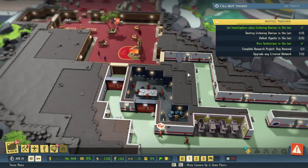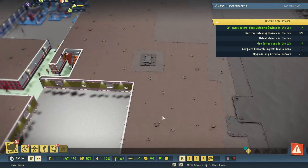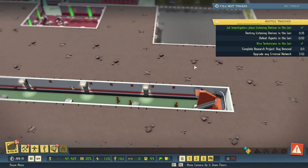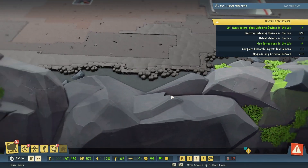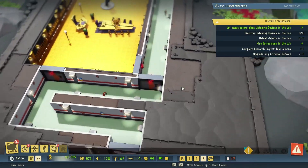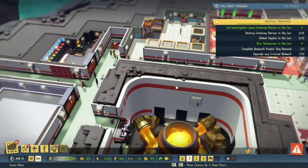Do we actually have agents in the lair right now? It's going to be kind of hard to see because we have so many different levels and areas. Pretty sure we froze a few more people — not that it really matters. Don't see anyone on level two in science, or level three. Looks like no one is in there right now.